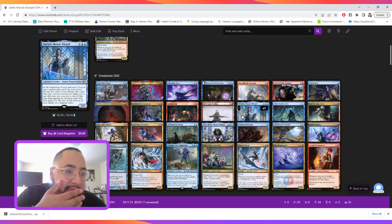At the beginning of our end step, if we cast a non-creature spell, we'll reveal the top five cards of our library. For each card type among non-creature spells you cast this turn, you may put a card of that type from among the revealed cards into your hand, and put the rest on the bottom.